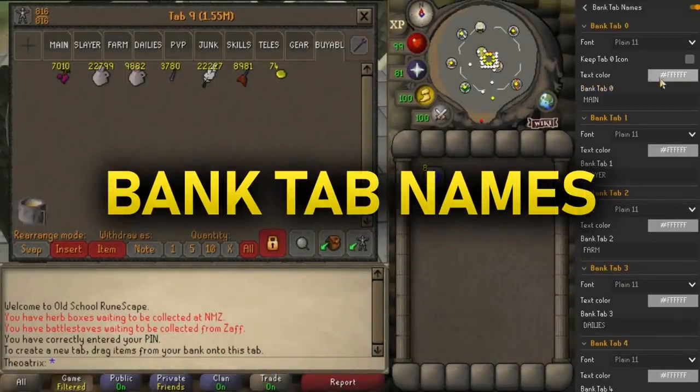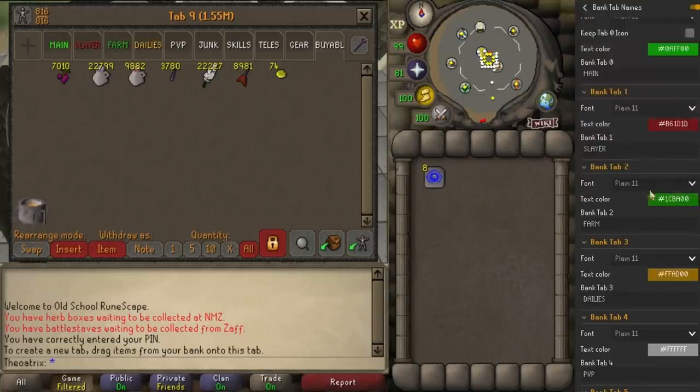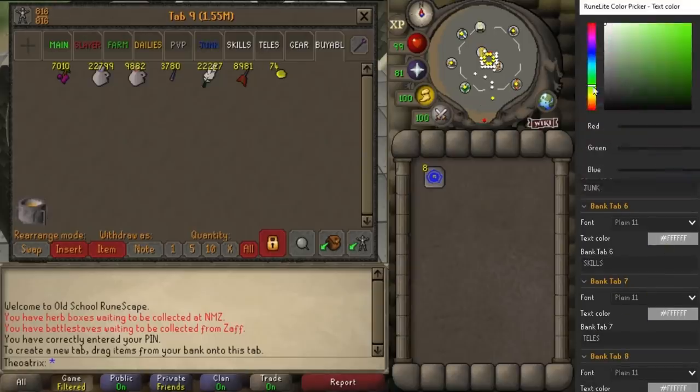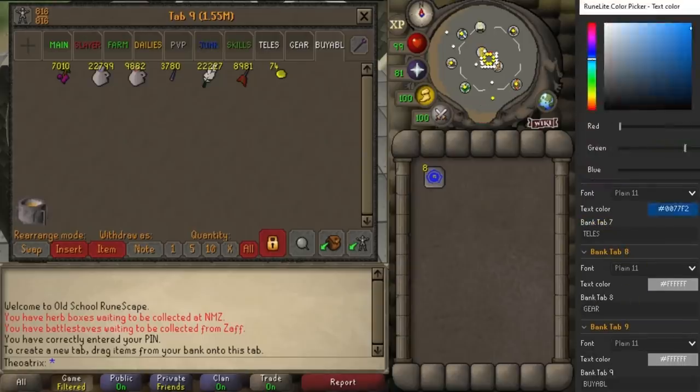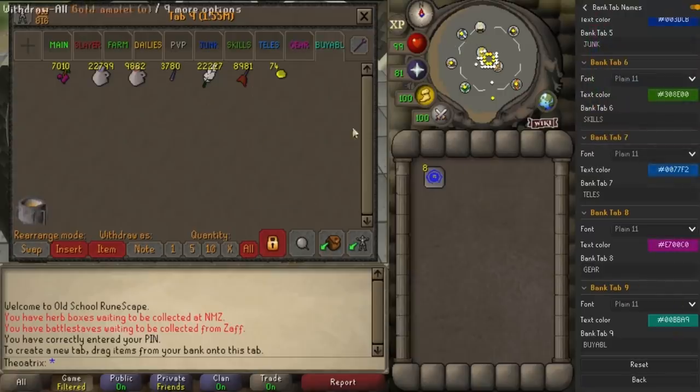Bank Tab Names allows you to label each bank tab and customize its colors and font as well. This is great for bank organization. You can add tabs like farming, birdhouses, bossing, pretty much anything you can think of, and it makes it way easier to distinguish than just by looking at an item.